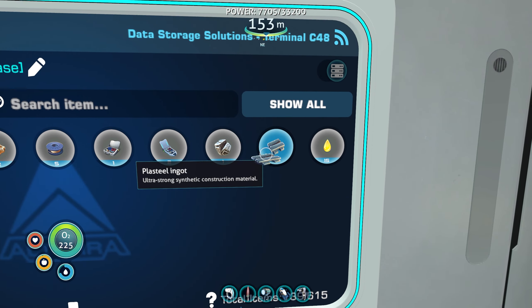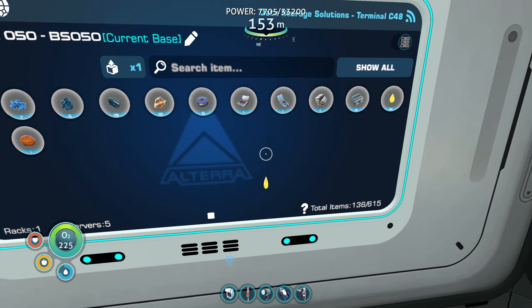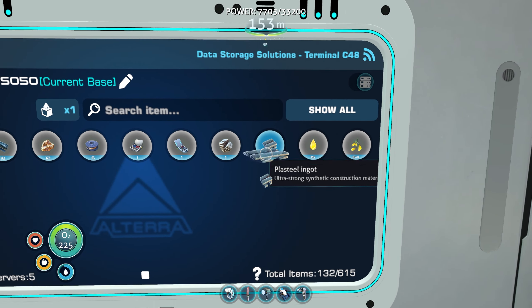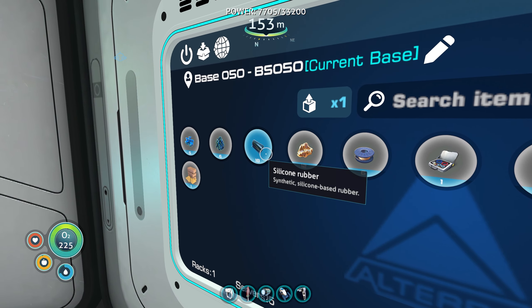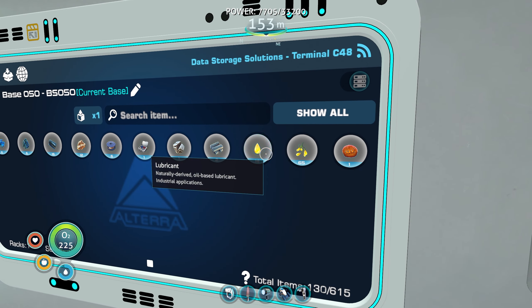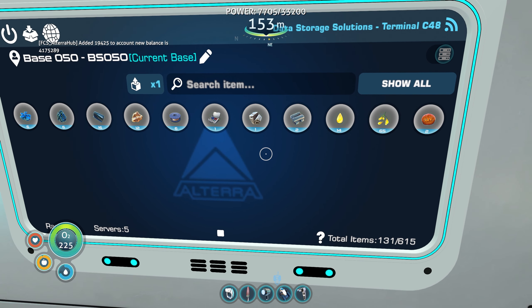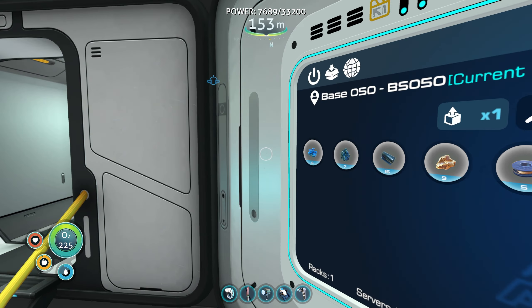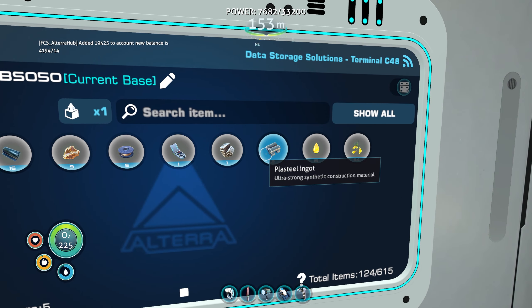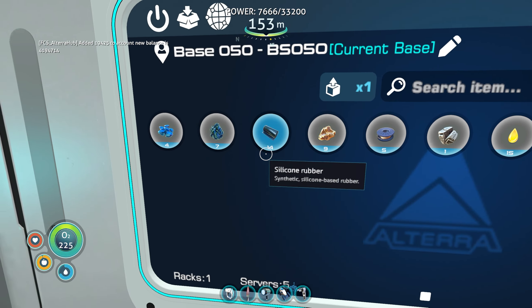Two glass, two plasteel, an advanced wiring kit, two silicone rubber, and a lubricant. Two glass, two plasteel, an advanced wiring kit, two silicone rubber, and a lubricant. Alright, except for that advanced wiring kit, which we should be getting. There it is - two glass, two plasteel, a wiring kit, two silicone rubber, and a lubricant. And then we should get one more of those.